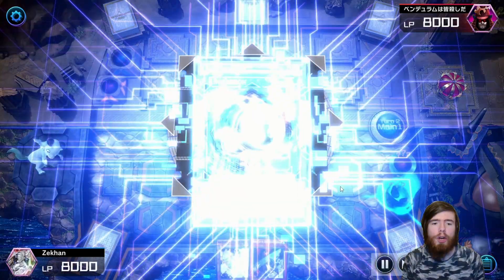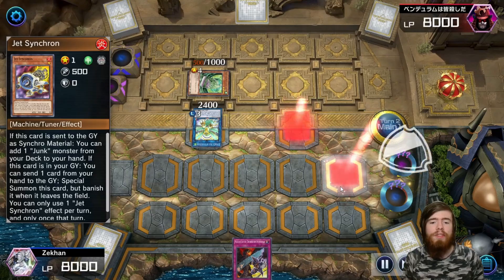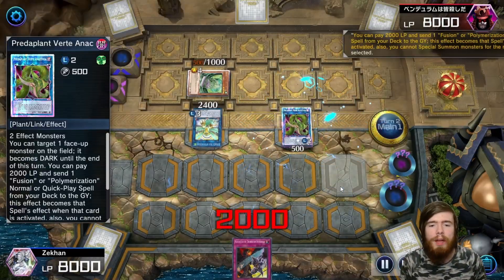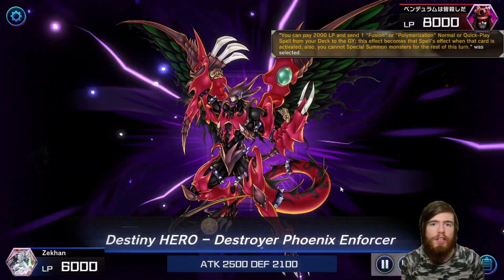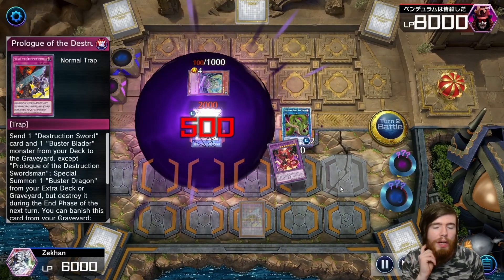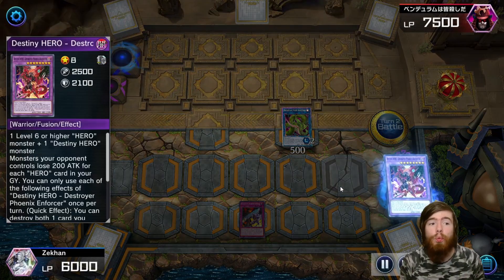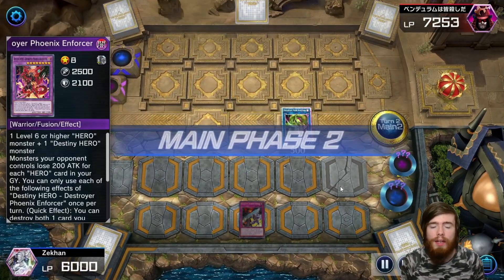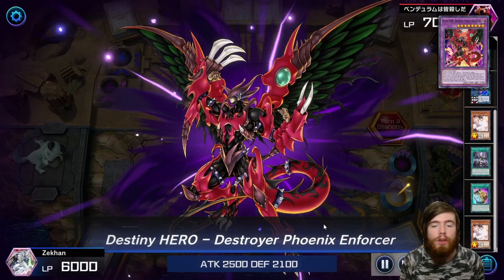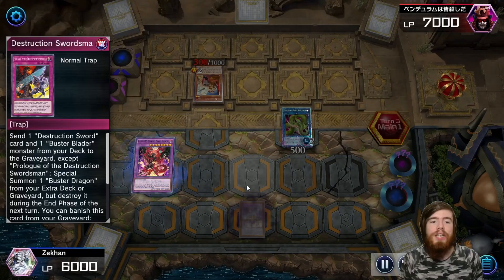We normal summon Jet Synchron, which goes into Link Kariboh. Jet Synchron discards a card to summon itself back, then Jet Synchron and Link Kariboh go into Predaplant Verte Anaconda — a real benefit of using Jet Synchron over DeskBot 001 in this version. We then fusion summon Destiny HERO Destroyer Phoenix Enforcer and wipe out Samorgue. We use DPE's effect to destroy itself and the Barrier Statue, picking up another 500 ATK across the line. We also have Prologue set, but unfortunately we don't have a Dragon in the graveyard yet to go into the Buster Blader play, so we're setting up for it.